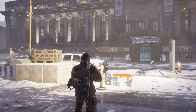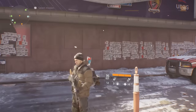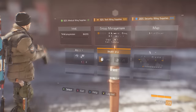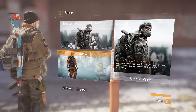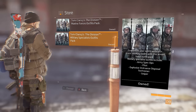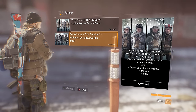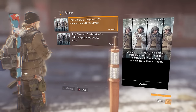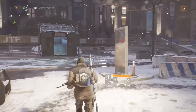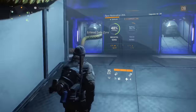Hey guys, welcome back to some more Division. Let's start checking out these brand new packs which contain four different outfits. One is called the Marine Force Pack and the other is called the Marine Specialist Pack. This video will cover every outfit and also how to access them. Go down to the store in your infantry menu, click on that, and you can find the two outfits under clothing. These cost £3.99, which is probably around five euros or six dollars.